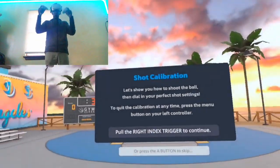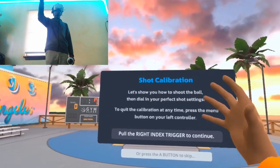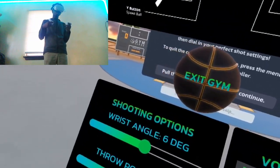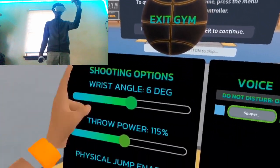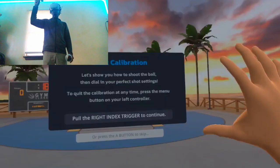You're going to get teleported here. It's basically explaining how it's going to give you your perfect shot calibration — your perfect settings. It's going to give you a brand new wrist angle and a brand new throw power. After you read all this, click the trigger.